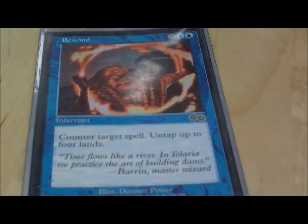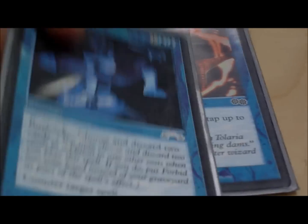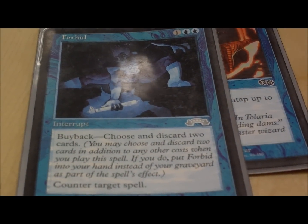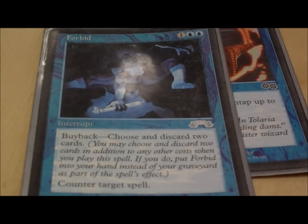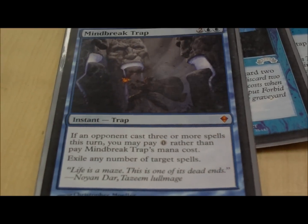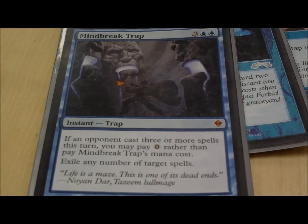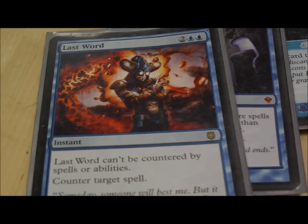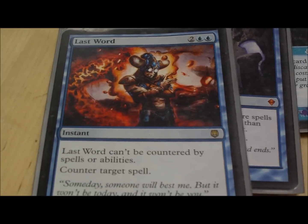Now I've got counterspells — I've got a lot of them. Rewind counters target spell and untaps your lands. Forbid has buyback, so if you have Reliquary Tower out and a big hand you just keep bringing it back. Mindbreak Trap counters Boseju because it doesn't counter the spell — it removes it from the game — and you can play it for free if you have to. Last Word is the counterspell that can't be countered, so you get the upper hand against blue decks.